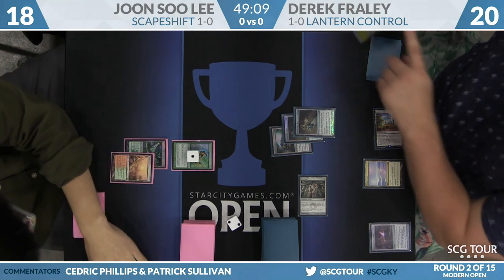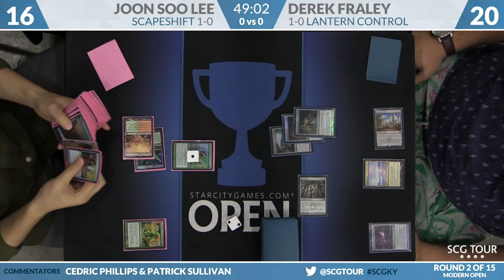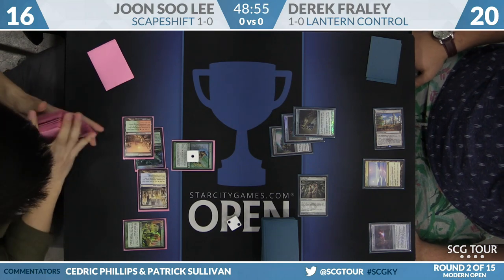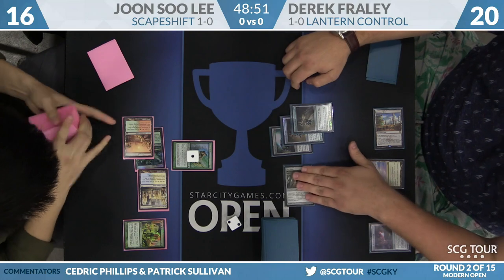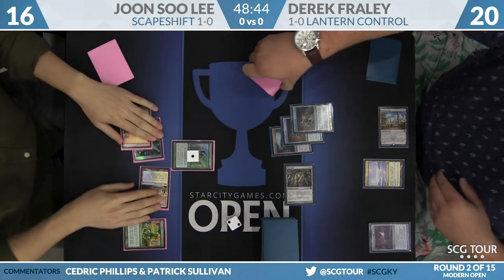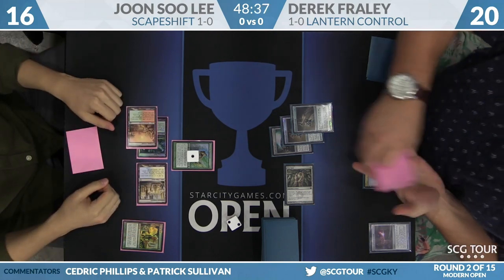Stomping Ground is going to the battlefield untapped, down at 16. For those of you relatively new to Modern, this is usually the time where I would try to explain what's going on with Lantern Control — yeah, good luck. But if I did that, you would not believe me — or they just turn off the television. Basically, you want to get to a point with a variety of cheap and seemingly innocuous artifacts where you have total agency over your opponent's draw step, and you mill them out or essentially lock them out of the game.